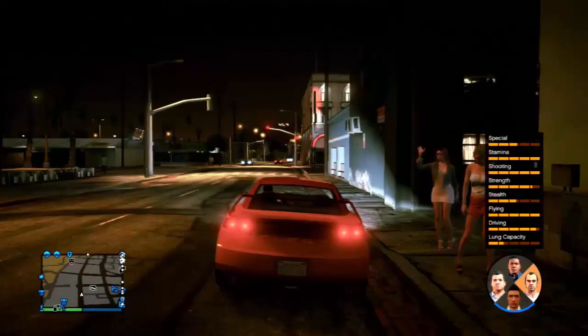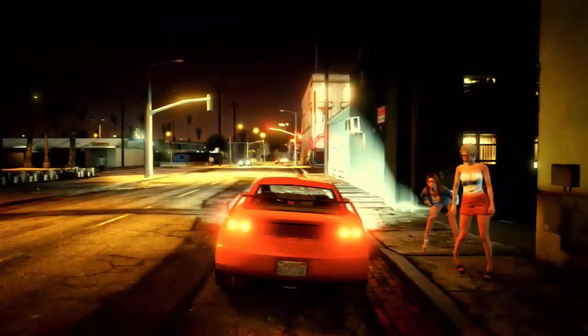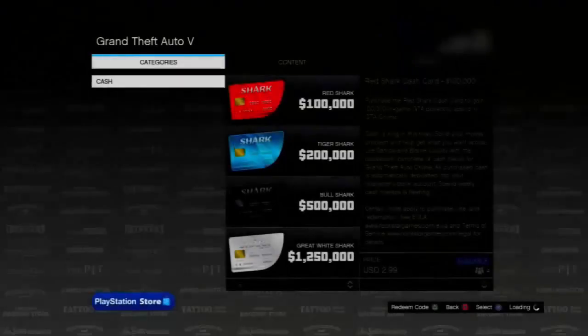If done correctly, you will see two messages appear — the quit message as well as the store message. You want to spam X or A on both messages. You will then be taken into the store while quitting your session. Once at the store, press triangle or Y to go to the redeemed code spot, then back out of that, and back out of the store.